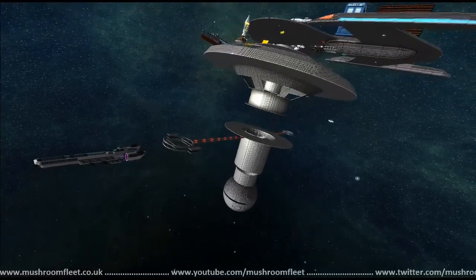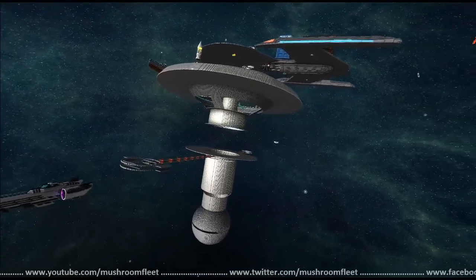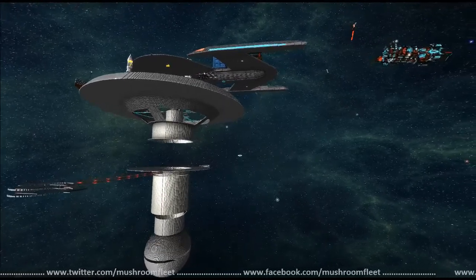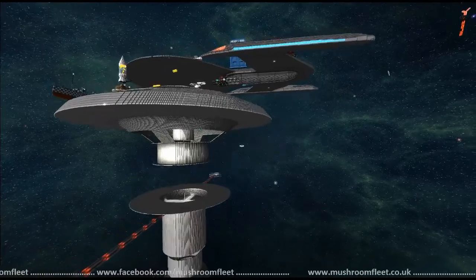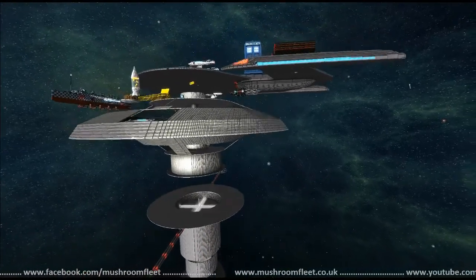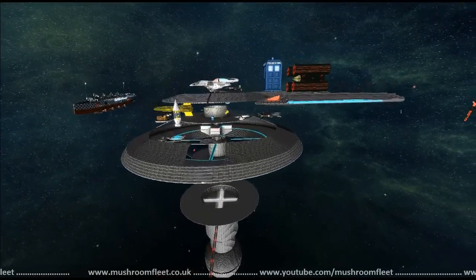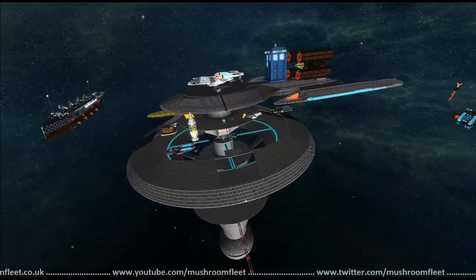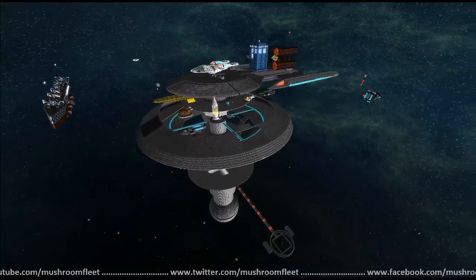We're already starting to get some of the lower docking areas sorted out. You see those two arms sticking out? There are going to be four when we're done, and on the end of those are going to be docking units. We can have some of the bigger ships there, and ships small enough for the main hangar area at the top can all swim in there. It's certainly looking nicer than the last one.